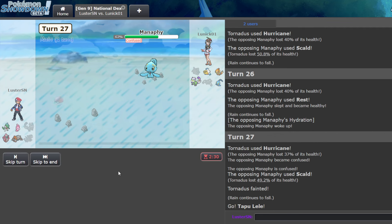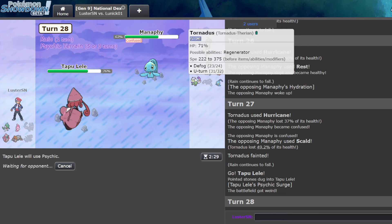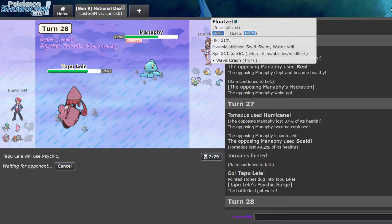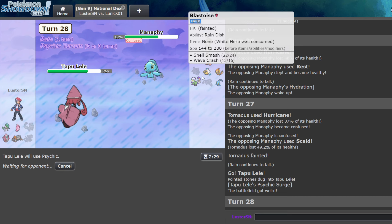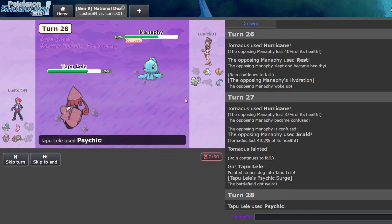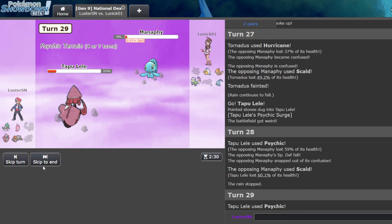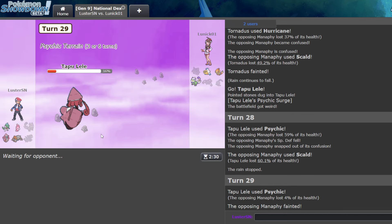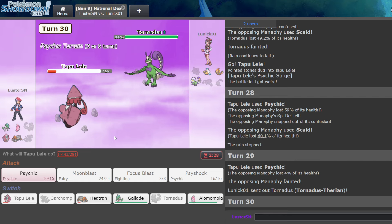And now we can go Lele, Psychic through this Mon. That's like the last scary Mon on their team, because Floatzel — I just trade with Alamomola and we're fine. They might sac Tornadus this turn, but they decide to sac the Manaphy, which actually lives — I really didn't think it would. We can still come back in one more time, which is nice, but it makes this a bit trickier than I wanted.